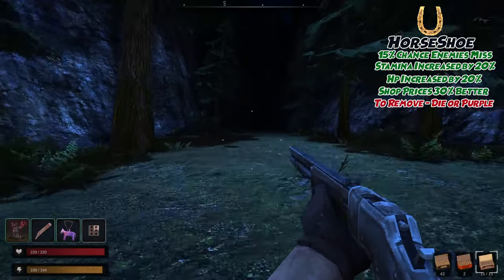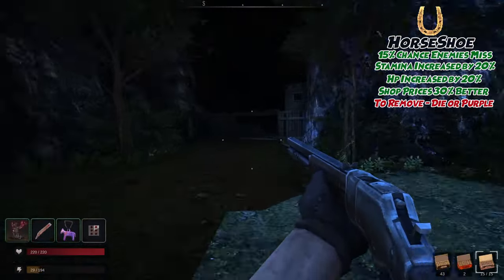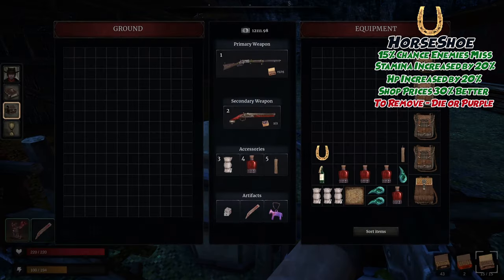The Horseshoe is up next. From that same mining rest camp, head further south and into the Iron Mine area. It does have multiple spawn locations, but always spawns outside the mine and in the buildings area. This time, I found it on a barrel.